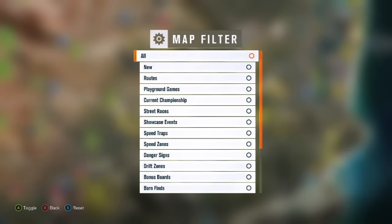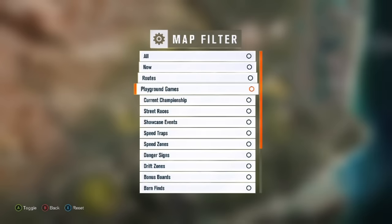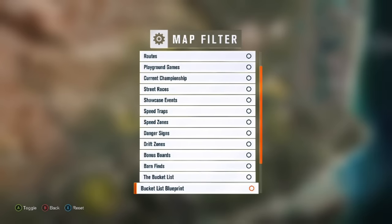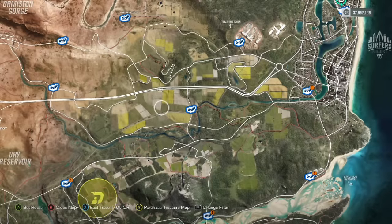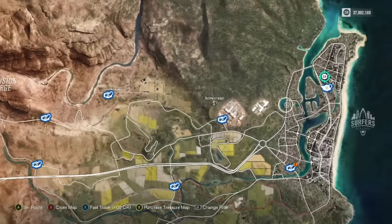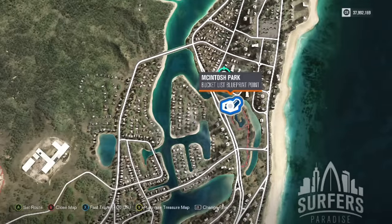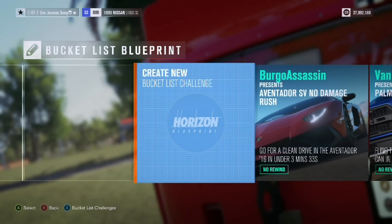Right, let's begin. First, simply pause the game and head over to your map, then press on your filter button and remove everything except blueprint bucket lists. This shows all the locations in which you can create — you guessed it — a bucket list. For me I love Surfers Paradise, so I'll be using this one up here.